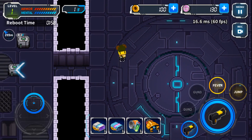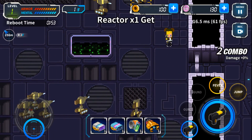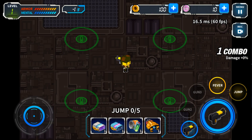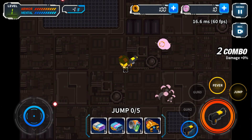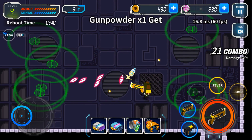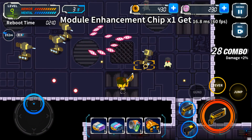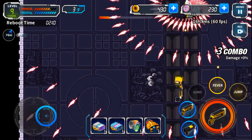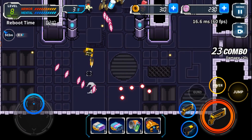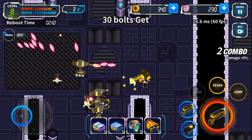The controls are fairly easy to use. You have movement on the left and your action buttons on the right — something similar to a mobile RPG game. The biggest button is your attack button, since this is where your finger will be most of the time. Right above it is the second most important button, the jump button, which allows you to perform a dodge roll to avoid enemy fire. You'll be using this a lot. You also have your boost in the center of the screen for easy access, but it's still far enough away so that you don't accidentally use it when you don't mean to.